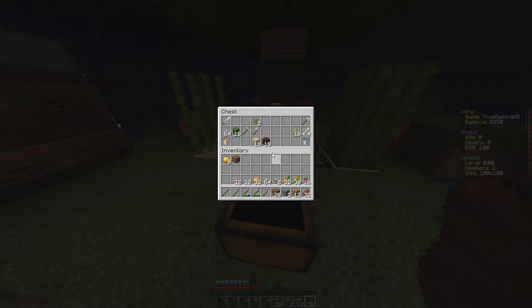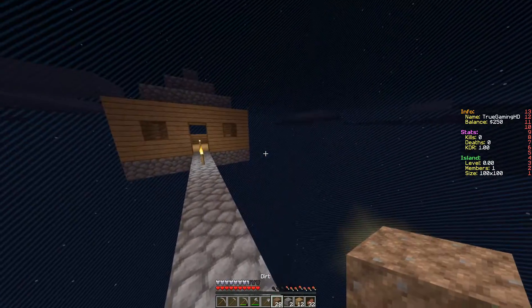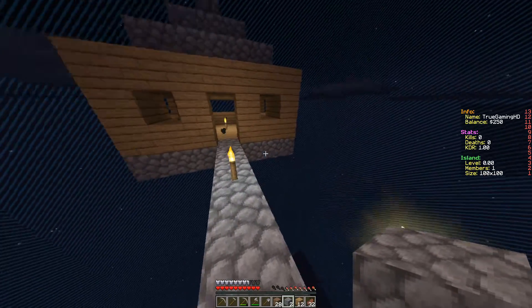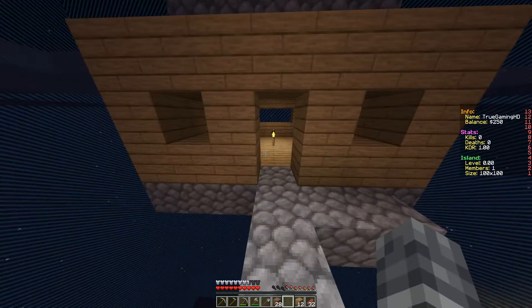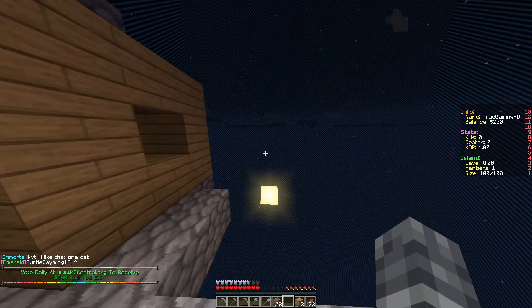We are going to make ourselves a farm. Going to grab some soul sand and sand, and sugar cane. I'm thinking of building my farm literally right next to my crappy little house here, so that is what we are going to do. The bad news is I think we might need some more cobblestone as well. I'll enable chat so I can use commands.